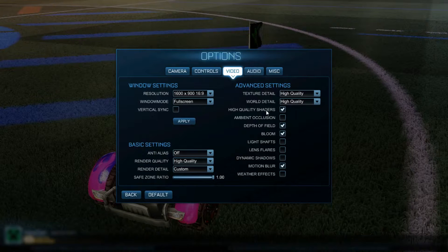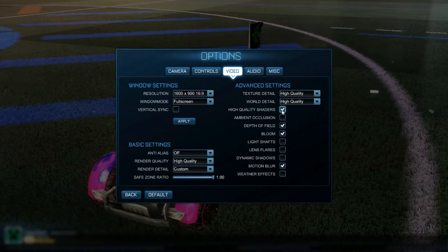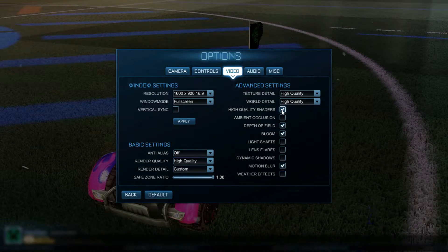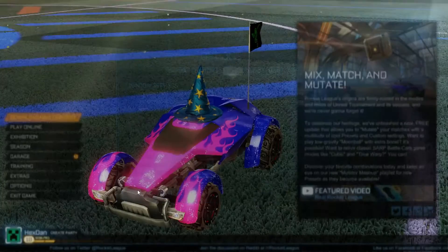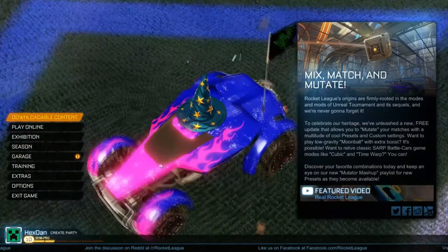The second most important thing is high quality shaders. If you have a pretty bad computer, disable this at all costs. Even if you want the game to look nice — you're going to be stuttering for days if you have a bad computer. So make sure to set this to off. The game still looks nice, but of course not as nice.